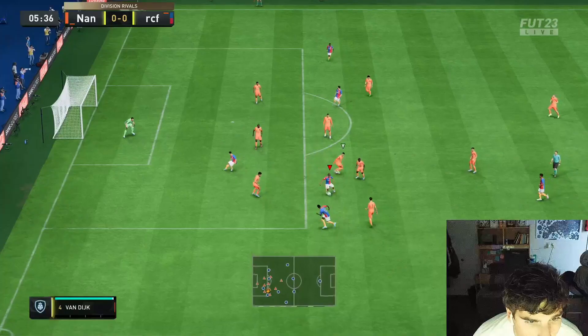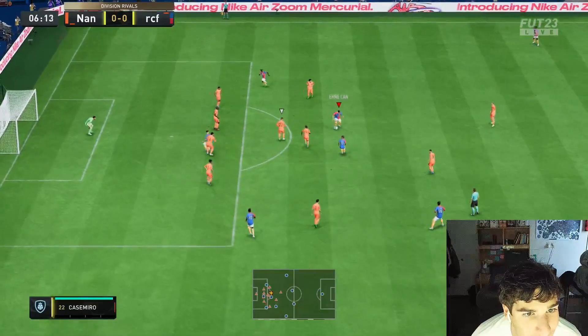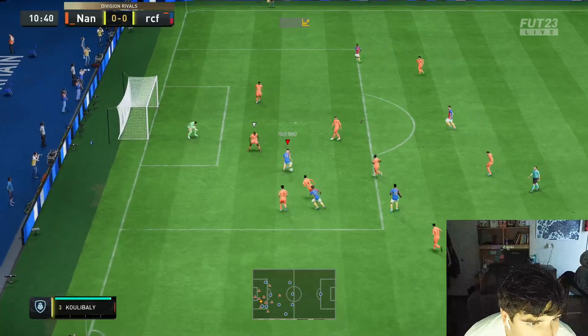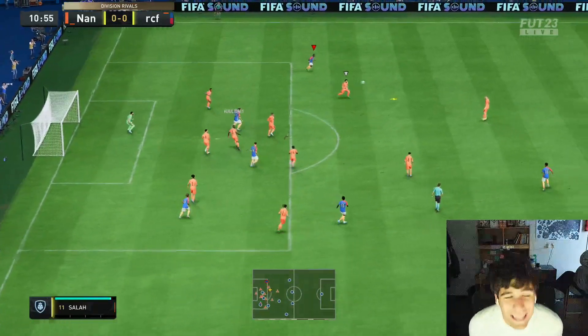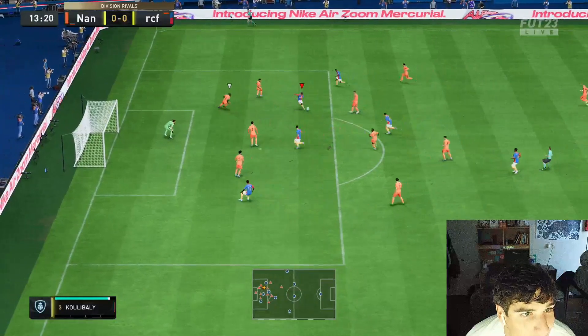Match day! He actually feels pretty agile because he is really small — he's 5'8", which is going to be good for the dribbling. Oh, interception! Oh my god, stepovers! Oh my god, he can't even take it on his right — the two-star weak foot is already showing.